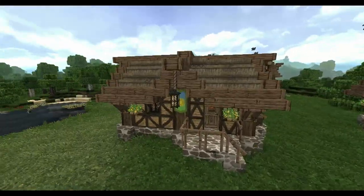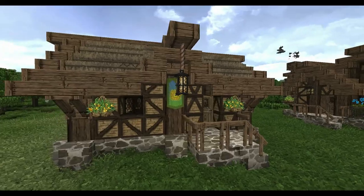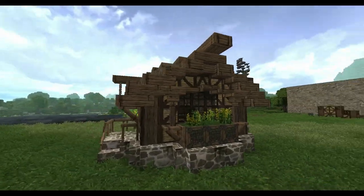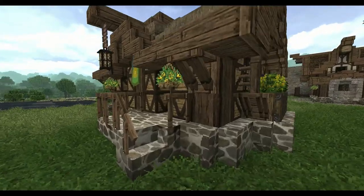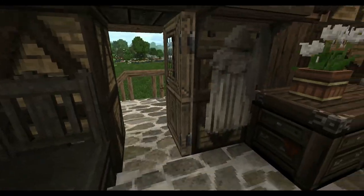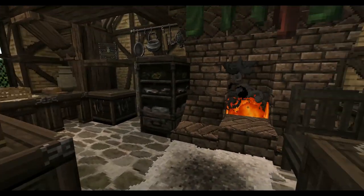It is a very simple house so there's not much else to say out here. I think we should take a look at it on the inside now that I've shown you the basics. Let's go inside — you'll also see that it is very different from the other house.